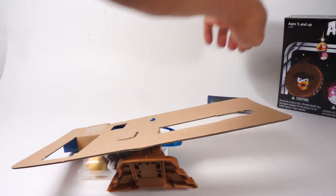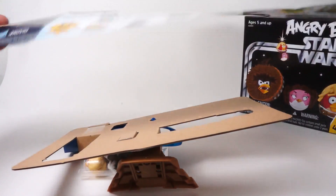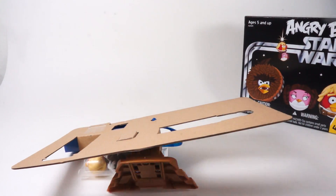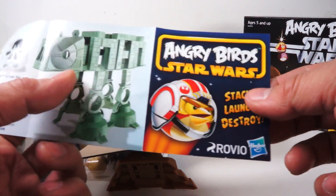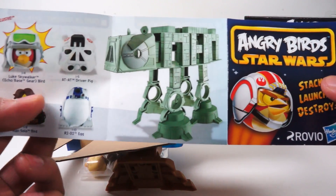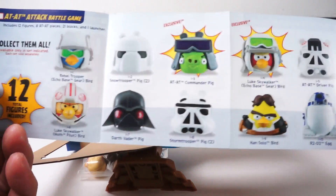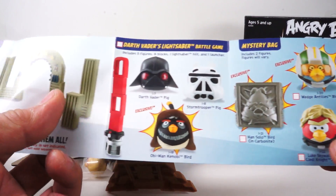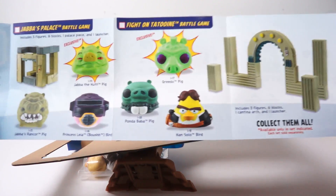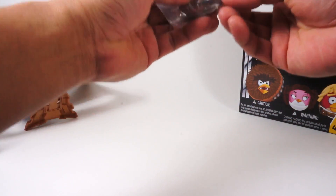So that's the box — let's set that aside. We have a little fold-out legend that says: stack, destroy, launch, launch, destroy — Rovio. That is cool. They have an AT-AT and all these different little figures. If you like Trash Packs, these are kind of like those — small figures, and then you have different little play sets where you can actually play the game.